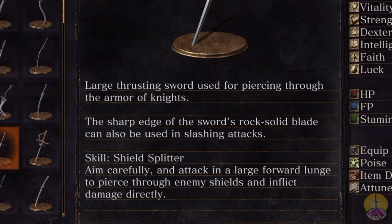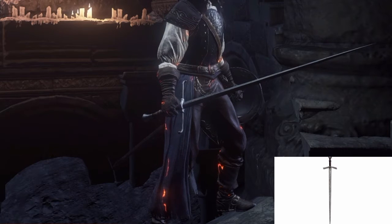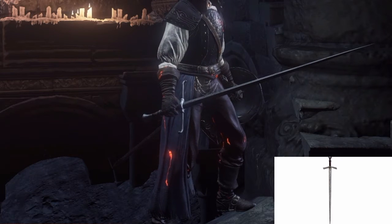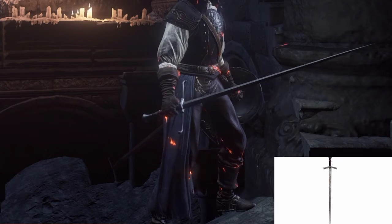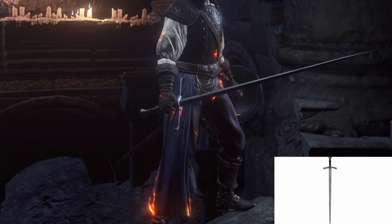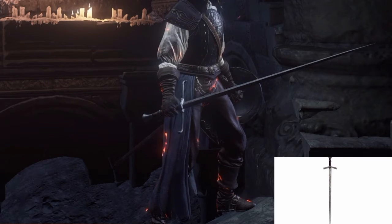Going on to appearance, this Estoc is historically accurate. It looks just like the real thing — a thin blade tapering evenly to a very fine point. These weapons are very light; you can swing them around easily. They were used in the more Victorian era, not so much in warfare. Even so, they could puncture plate armor and shields, useful for slipping in between metal plates. Eventually the Estoc became a fencing sword used in duels. Points for historical accuracy.